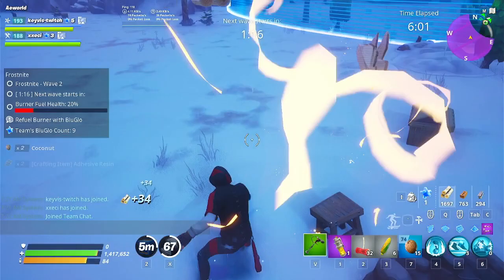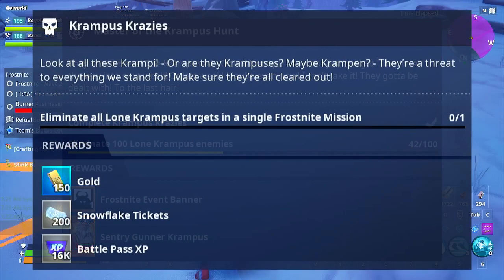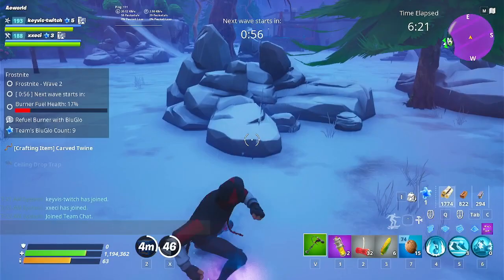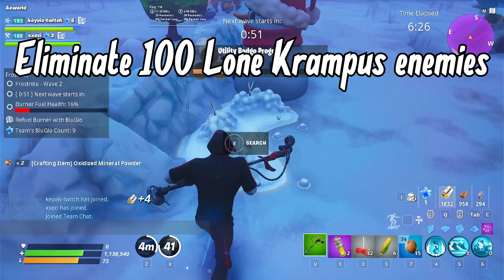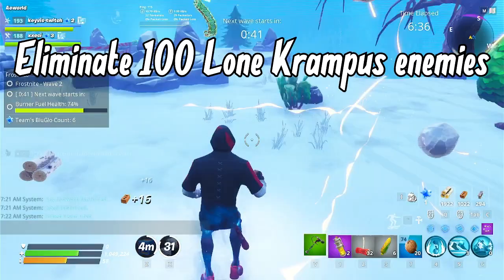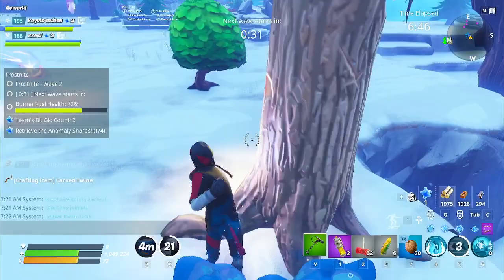The last elite quest is Master of the Krampus Hunt, requiring two objectives. First, complete Krampus Crazies — a daily Frost Knight quest you'll need to pray appears in your quest log. Second, eliminate 100 lone Krampus. Since only three Krampus spawn per match, it will take about 34 matches. Thankfully those 34 matches don't require full 20-wave completions — as long as you kill all three Krampus in a match it counts. Completing it rewards a Funky Banner and the event hero Sentry Gunner Krampus.